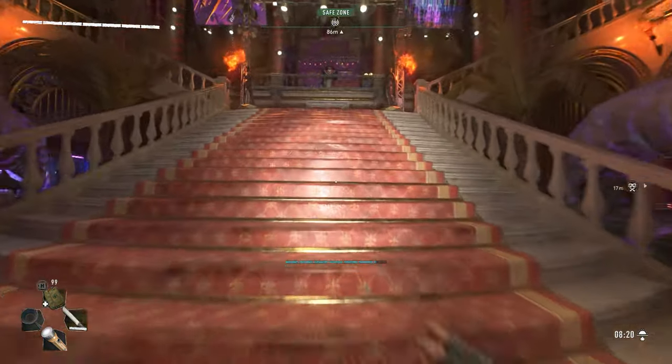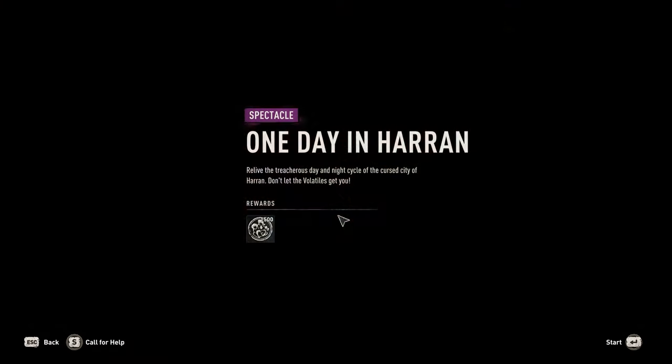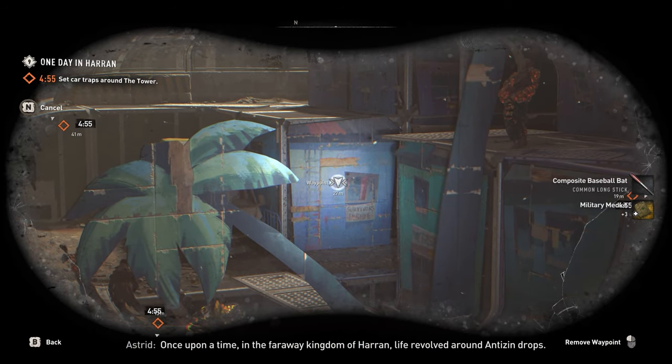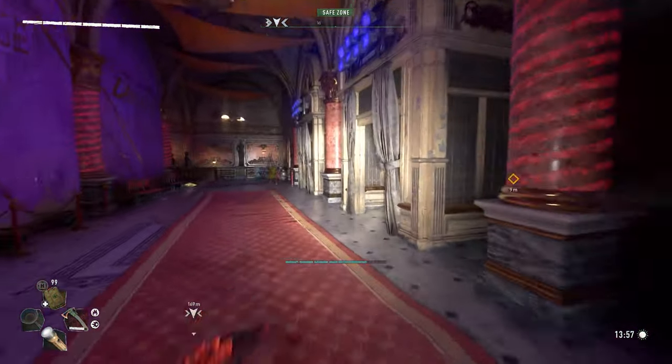First thing you should do is go to the poster and start the mission, then using your binoculars, place a waypoint so you know where to go. Now exit Carnage Hall and go to the underground metro station.